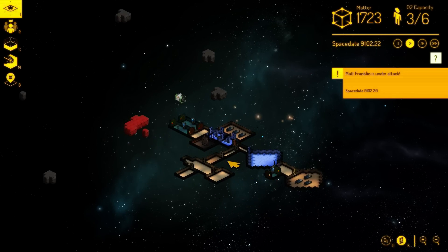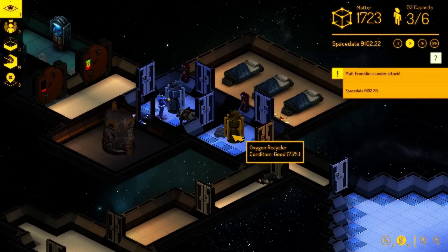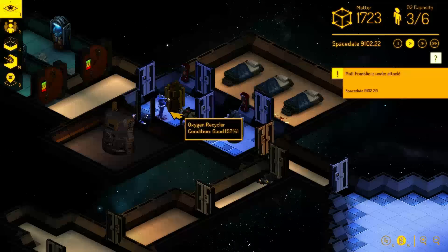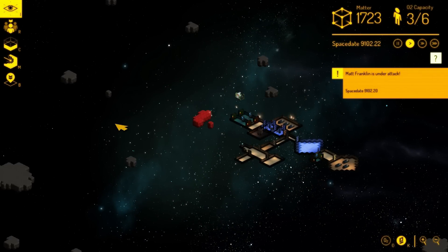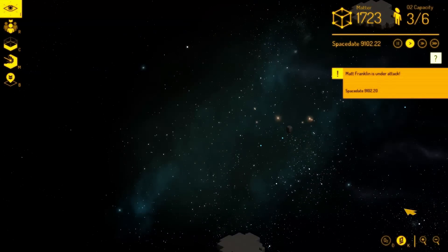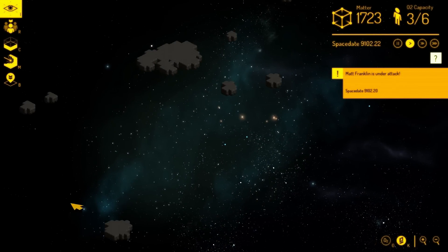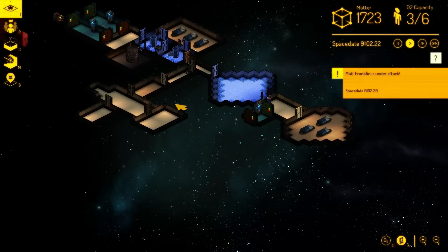I pretty much showed off most of this game. What happens now is technicians fail to repair these things and they explode, and then people get sucked off into space and die. That's pretty much it so far. You can expand and build bases through all this area. Derelict ships will show up, I can fight off aliens in the derelict ships, and I can expand my base.